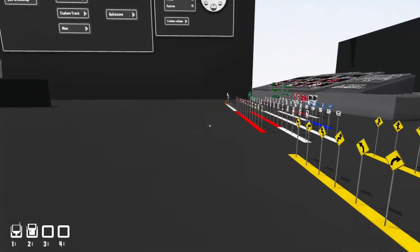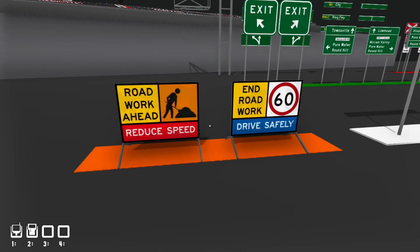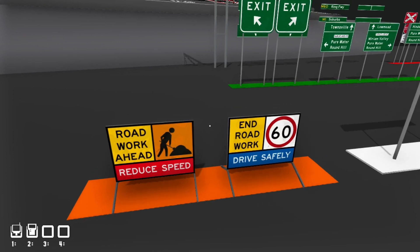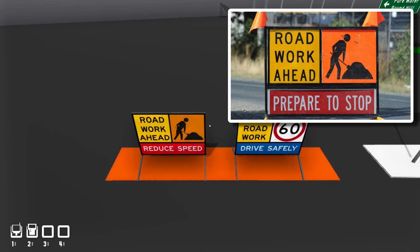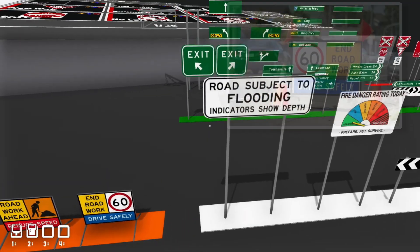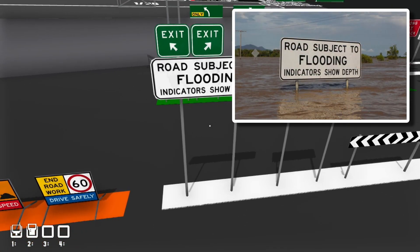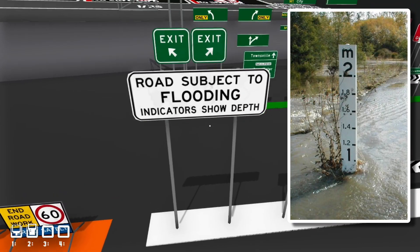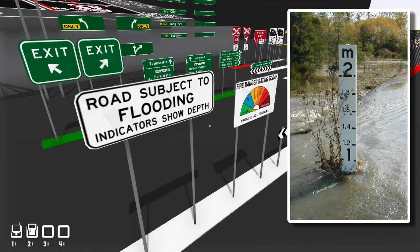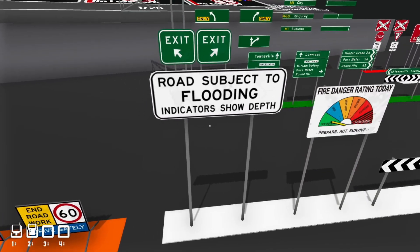Australia also adapted a variant of American-style signs, so all the warning signs have diamond yellow borders around them, although the biggest difference is we use kilometers per hour instead of miles per hour. Even though it's a New Zealand game it's still very popular with American audiences, so I decided to make exclusive American signs as well with all speed signs in miles per hour.